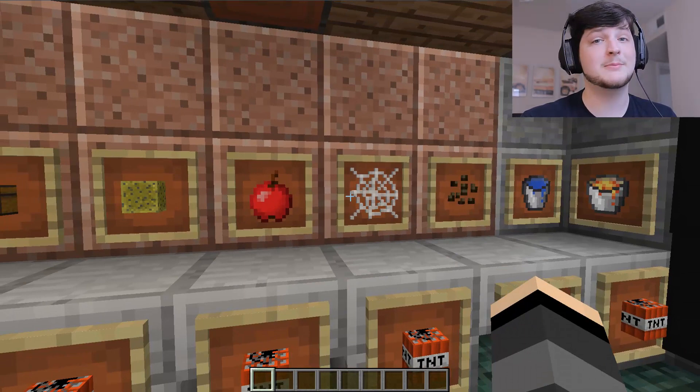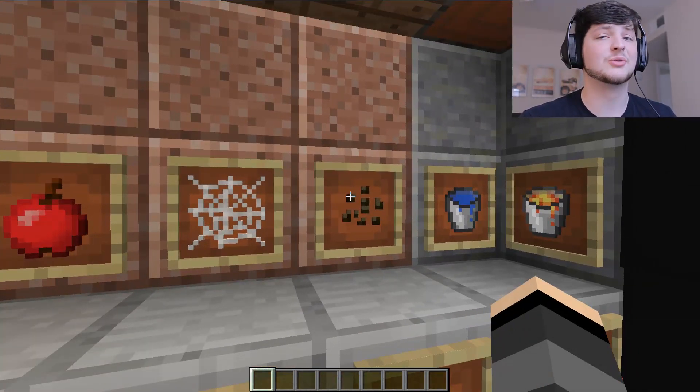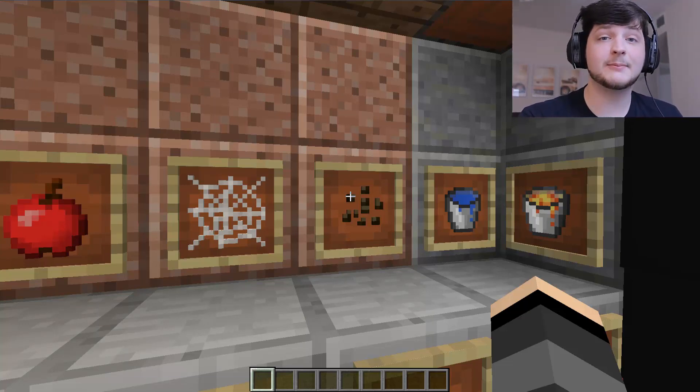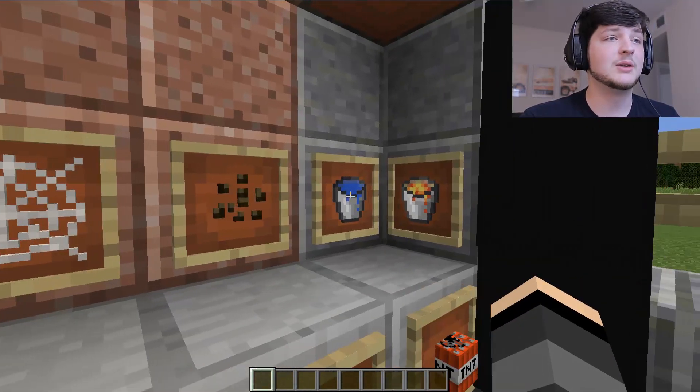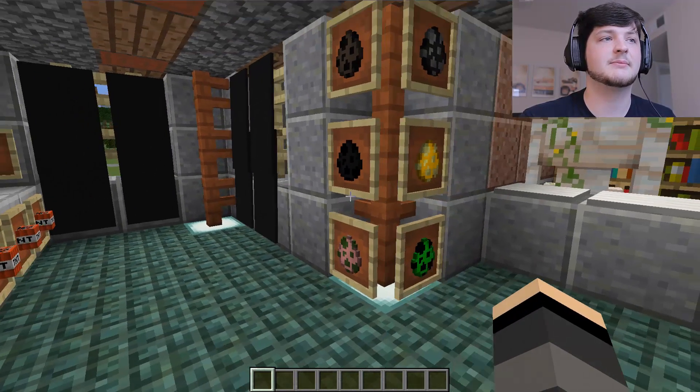Spider webs are for people who don't like spider webs. This is very unique — it's called rose nips, which is basically itching powder. And then you've got boiling water and lava, because who doesn't love dropping some of those really powerful, painful things on people?